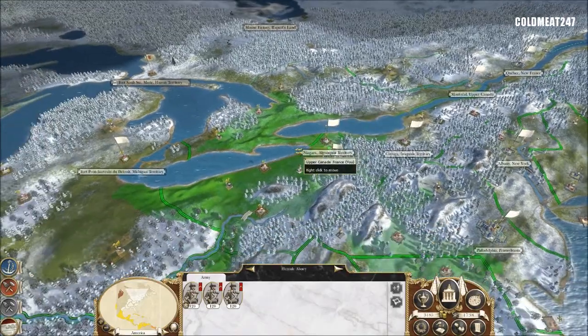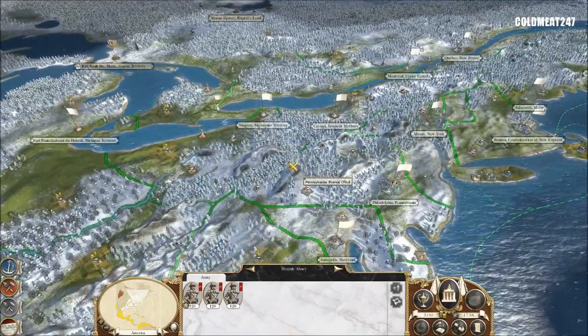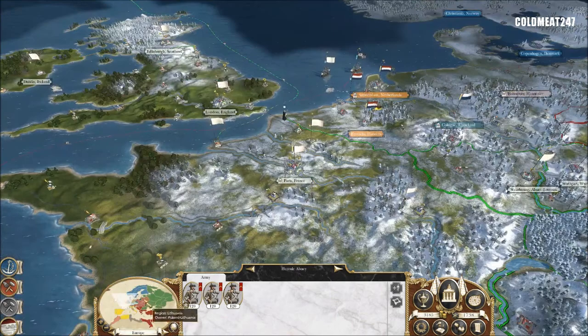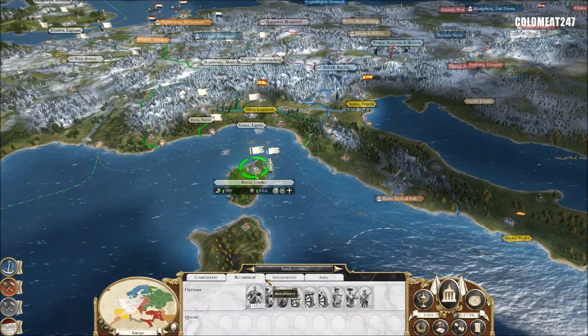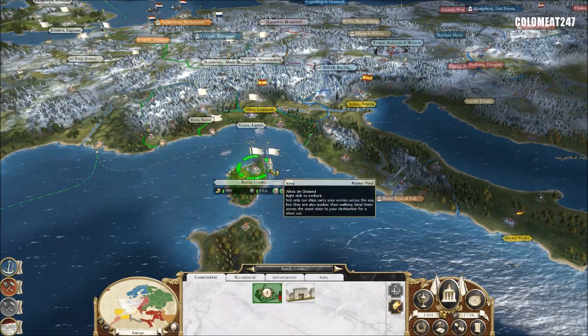Where are we going with all this? I think we're going to be going right there — there's no general, the general's coming, it's right there. So that's for the colonies. I'm going to get on my mainland and then get my troops out of Corsica. Construction — we're going to rebuild that. I can't recruit anything because right now the building is down. There's no port there.